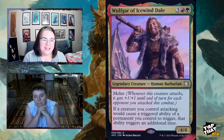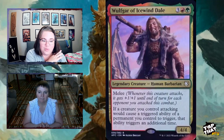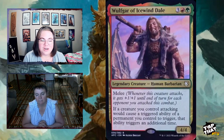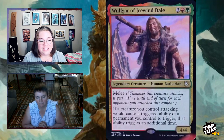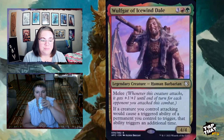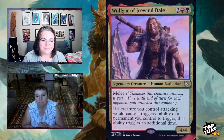Wulfgar of Icewind Dale, for three a red and a green, is a 4/4 with Melee — whenever this creature attacks it gets +1/+1 until end of turn for each opponent you attacked this combat, encouraging you to attack multiple players. And if a creature you control attacking would trigger a triggered ability of a permanent you control, that ability triggers an additional time. So anything that triggers on "this creature attacks" happens twice — including Melee itself.